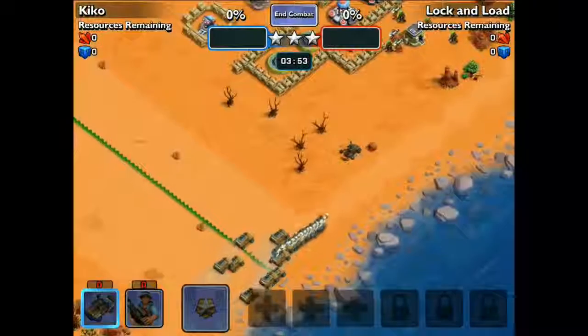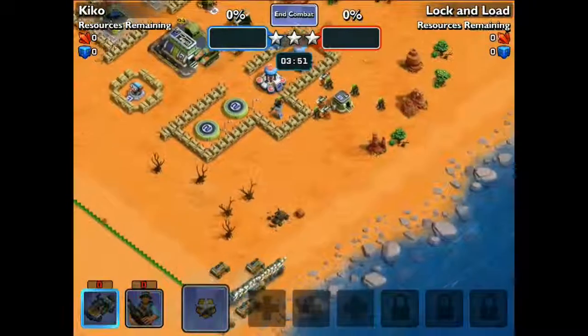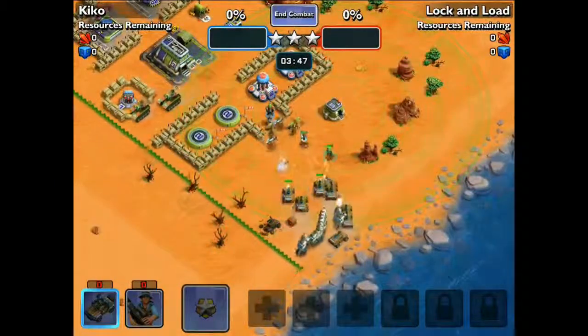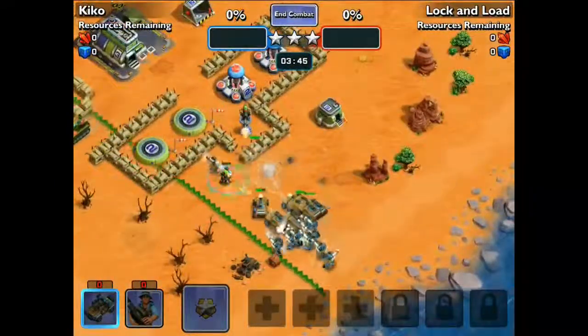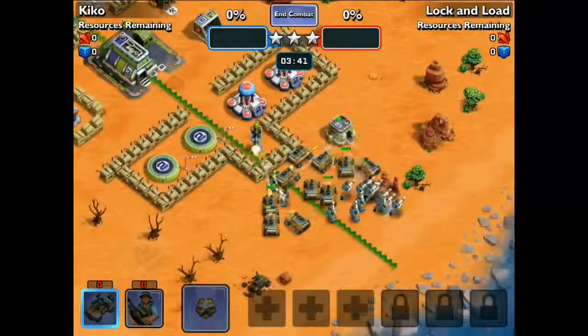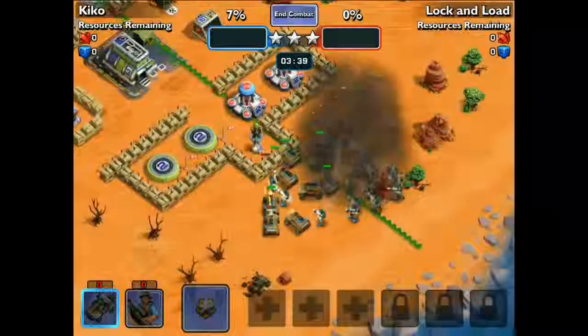I deployed the rocket troopers first on the bottom of the base, followed by the Jackals. By the time they reach the base the Jackals are in front and they can take care of the infantry. They're very fast units compared to the rocket troopers, so they can move around a lot quicker. That's why I deploy them at the back.